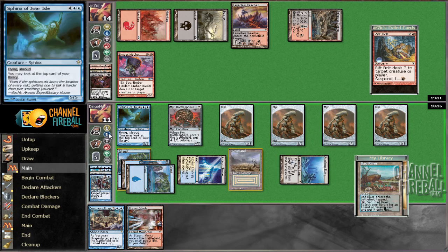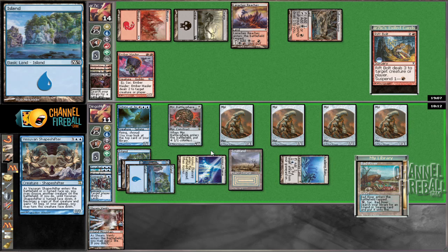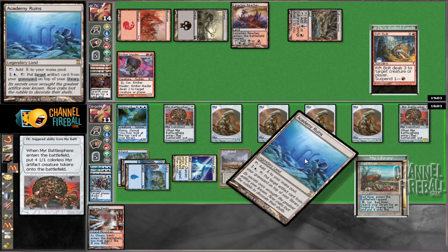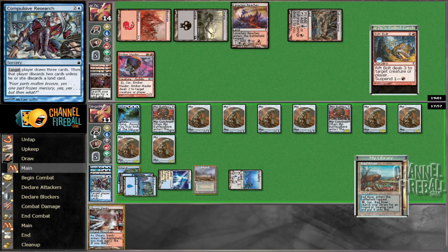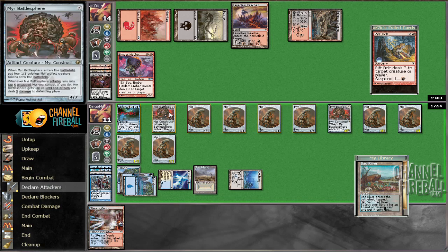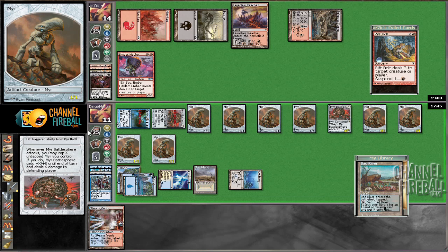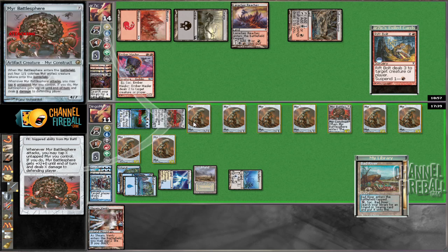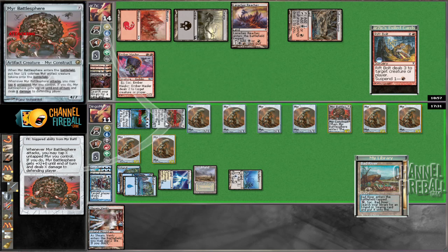I feel like the odds that the Mayor Battlefields dies — and the shapeshifter dies too, because the shapeshifter can morph down and back up as a Sphinx of Jwar Isle. It's going to be the odds that everything is going wrong — meaning that shooting ourself with Steam Vents to keep Academy Ruins up. I think it's much better to keep our life higher because this is 3, 4, 5 damage to our face. We're going to make sure he chumps here, so he'll shoot us. Currently on 9 life — so that'll be 8, then 12. That's death.